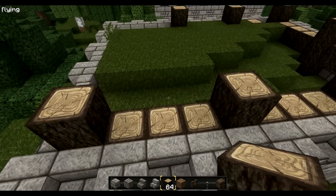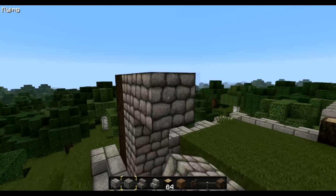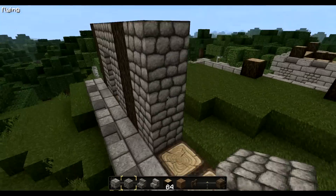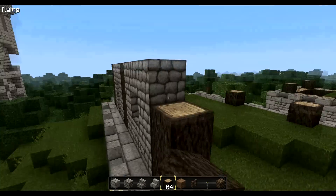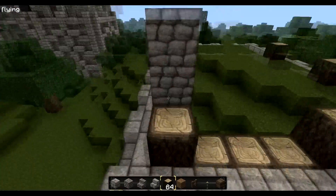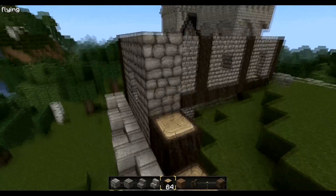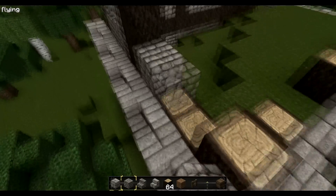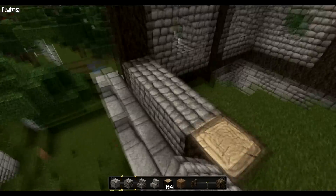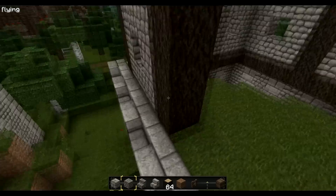I think here would be a good position. So what do we do? We fill the first floor with cobblestone. I know how I will do it — in this part I only built the side of the building and maybe...